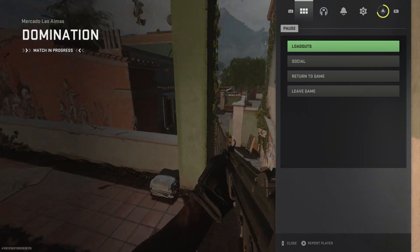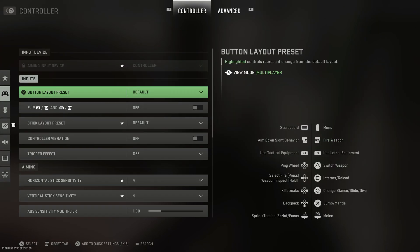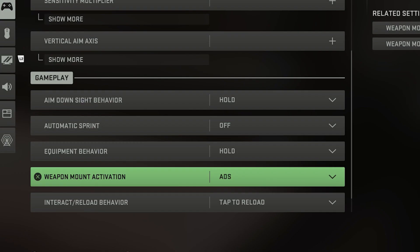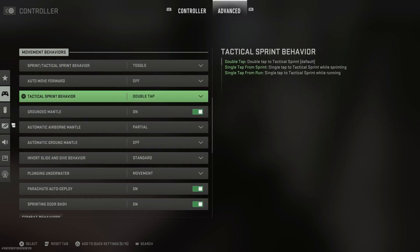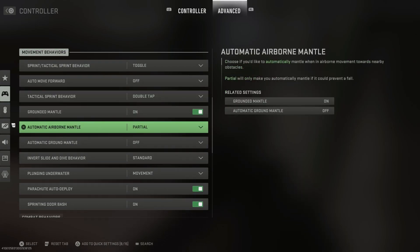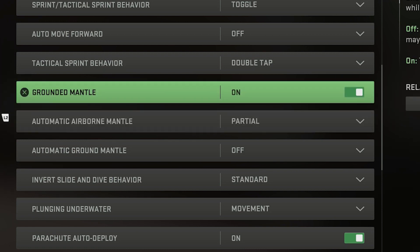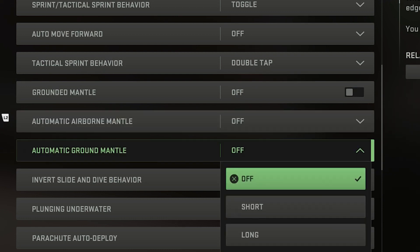Let's go through the first method. First, go to your controller settings, go to gameplay, and then go to weapon mount activation — turn that to ADS. Next, go to the advanced section, which is right next to controller, go down to the movement behaviors, and look at grounded mantle, automatic airborne mantle, and automatic ground mantle, and turn all of those off.